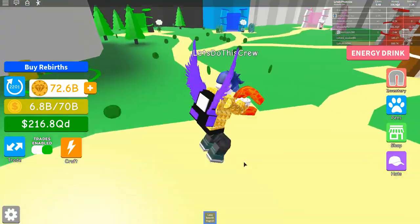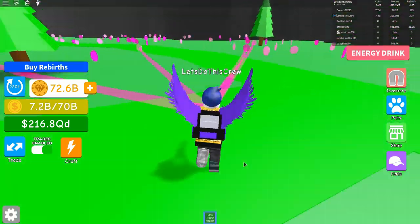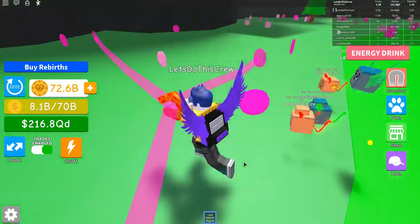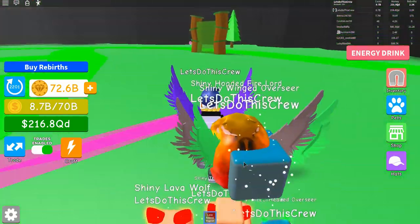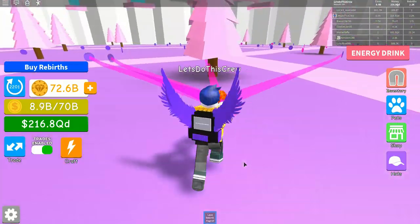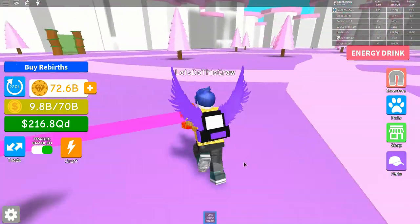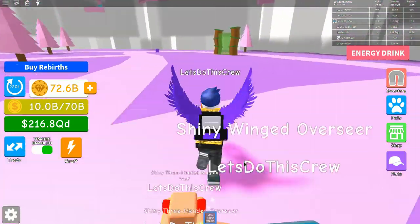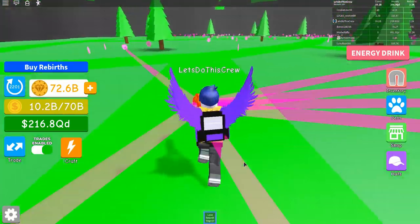Let's just do that one more time, and then we should have perhaps enough coins. Let's just collect a few more of these coins here. I really like this map because it has a heap of coins. There is another one I can get into because I've got over a thousand rebirths, and it's this one over here. But I find there's not as many coins in here and they go pretty quickly. So I prefer this green one — it seems to have a lot more coins I can pick up.